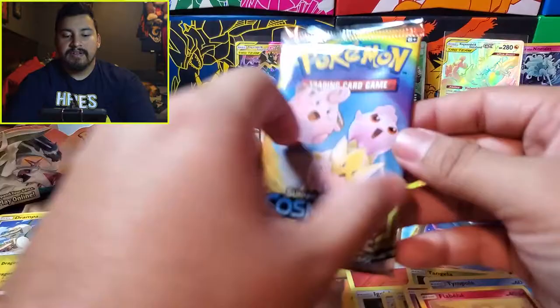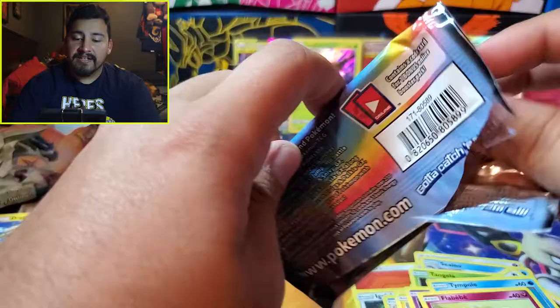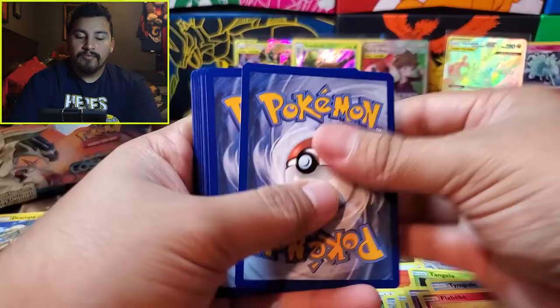Very nice. Next pack — let me count: one, two, three, four, five, six, seven, eight. We've gone through ten packs and have six packs left. Green code card.